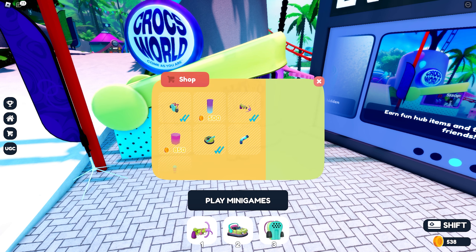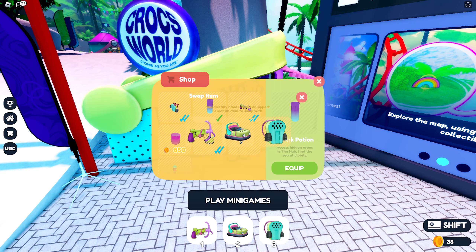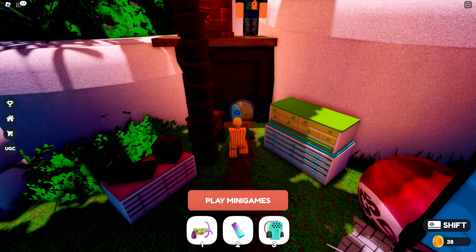We need to buy the shrinking potion and it costs 500 coins. Then you need to equip it — it will replace the second item slot. Now let's go over to this small door. Let's do this — now let's use the potion to change our size.